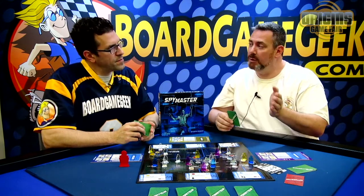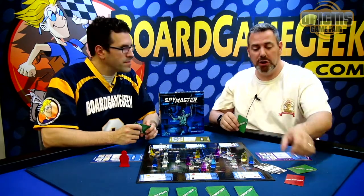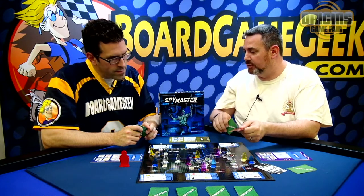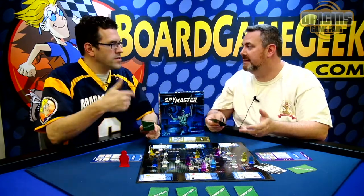However, if everyone in order passes, the round ends. Then the player who took that Spy Master card now gets the Spy Master token, and they're the ones who choose one of these intelligence piles and divvy it up for the next round.